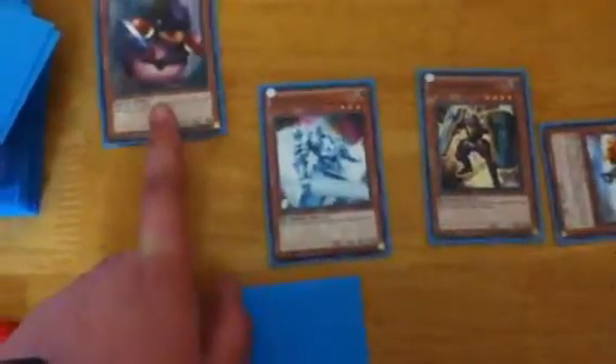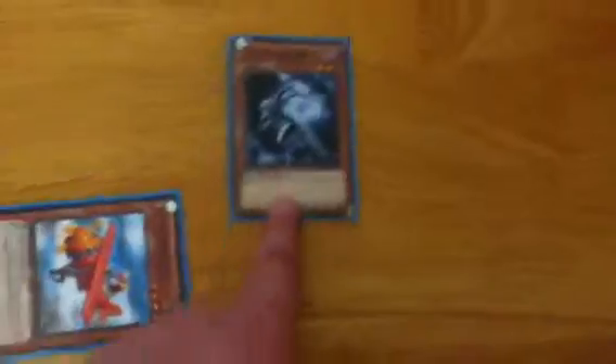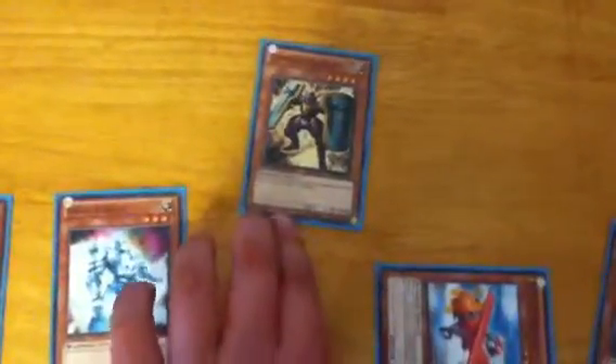I flip summon Penguin Soldier and its flip effect lets you target up to two monsters on the field and return those targets to the hand. Okay, now change that to attack — but you can't actually do it because it's got to be a flip effect. I just flip summoned it. That attack takes you down to 6,950. That attack takes you down to 6,550. That attack takes you down to 6,150. Attack is zero so you don't need to attack. My field is full.